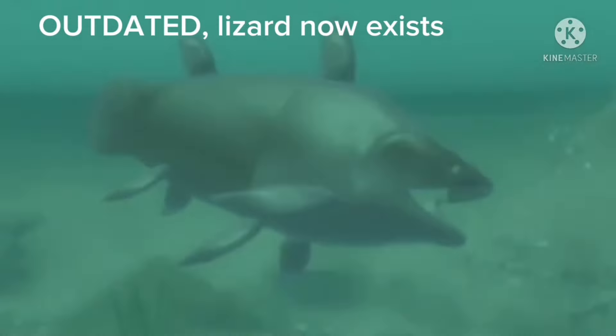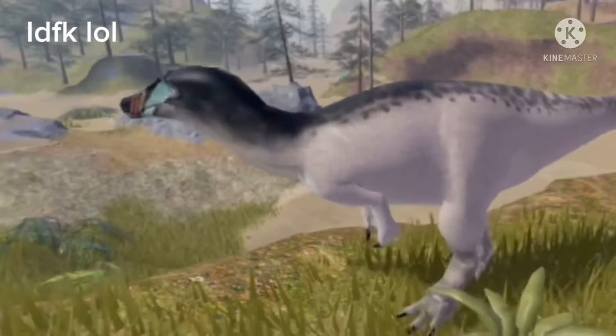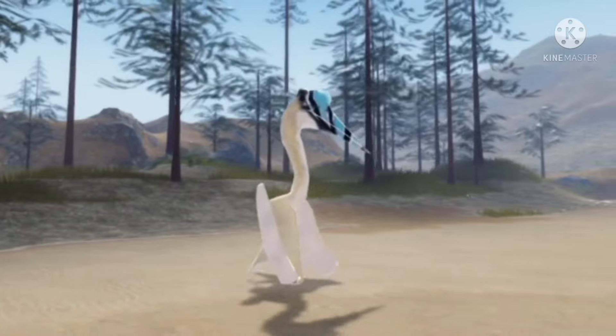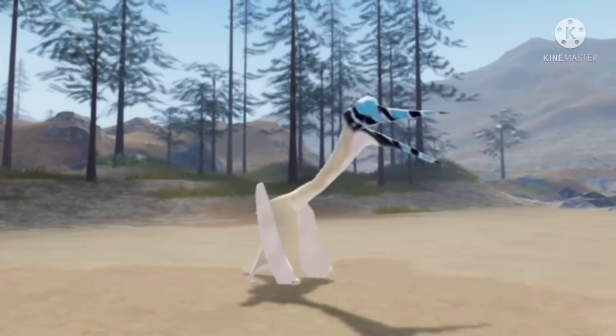Number 1: Malawisaurus is the second Omnivore in the game, being able to eat meat, fish, and plants. Number 2: Baryonyx is not oversized. Number 3: The reason why Hatzegopteryx's remodel is inaccurate is because Roblox did not allow Immortal to make an accurate model — they claimed it was inappropriate.